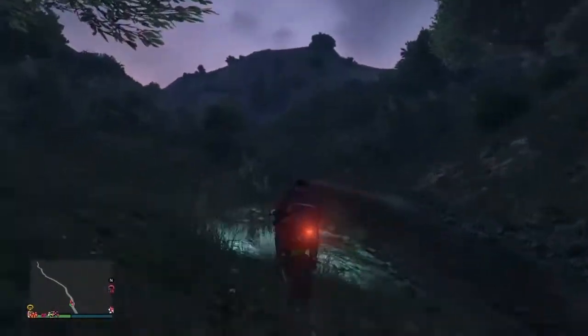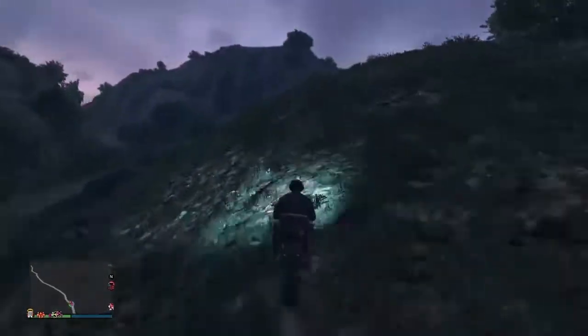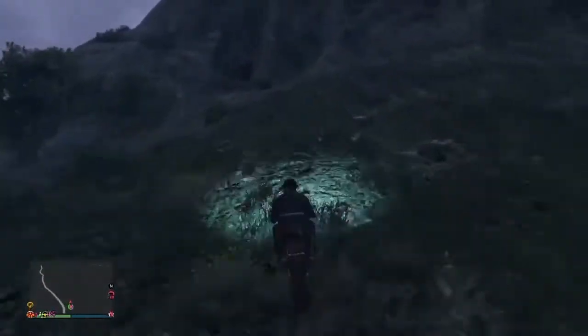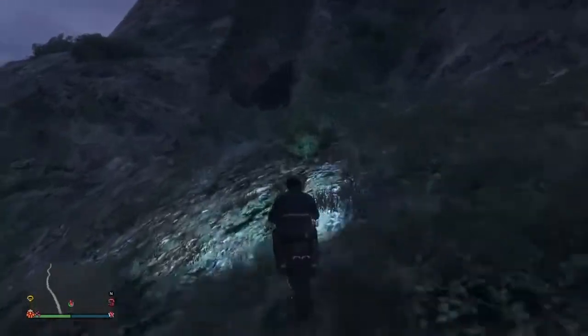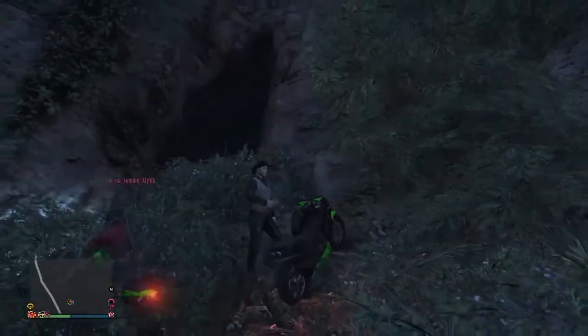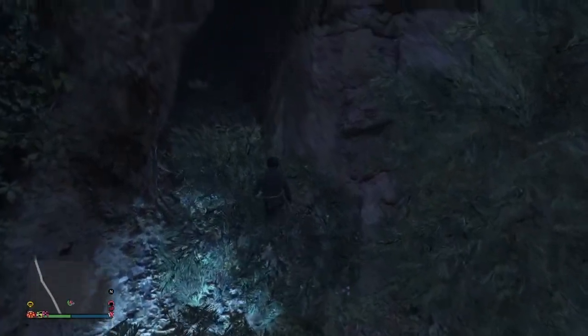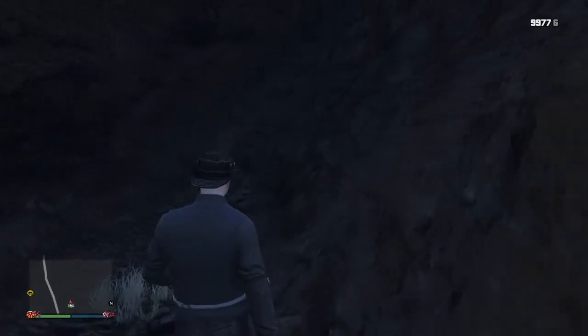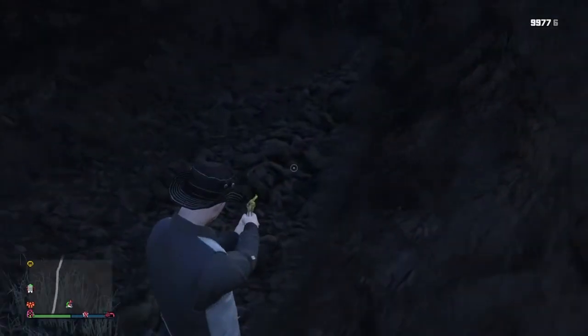Once you acquire that note, it'll say something brief - I didn't take a picture of it so I can't remember exactly what it says, but basically it's saying how the treasure tore his family apart, uses some colorful language, and then says that we're never going to find the treasure.